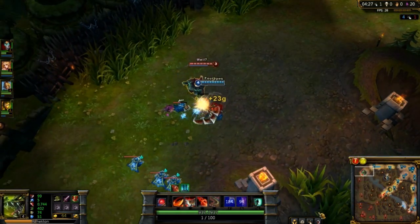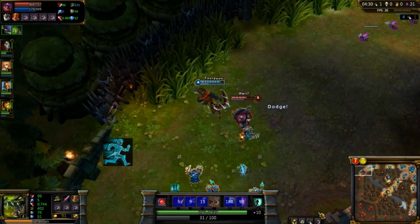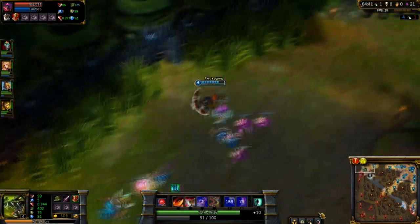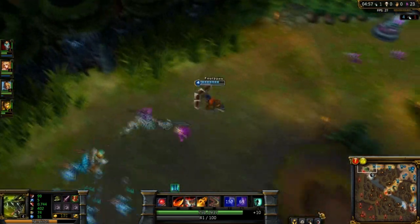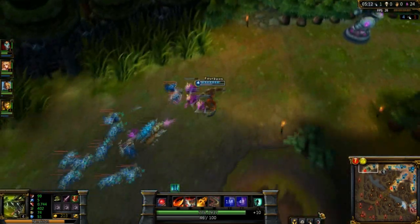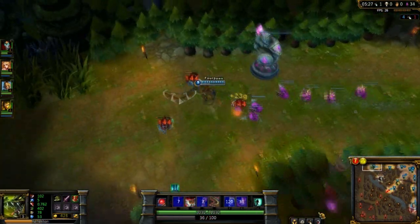It's your choice on what summoner spells you want to use on Renekton, but in my mind there are only 4 to choose from: Ghost, Flash, Ignite and Exhaust. First you should choose between Flash and Ghost — both flow very well with his kit. Ghost allows you to abuse Slice and Dice to either run away from a fight or stick onto a target.